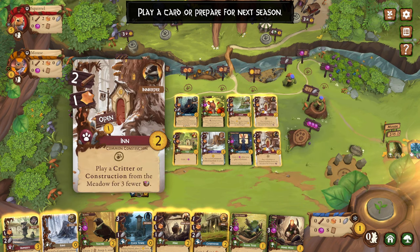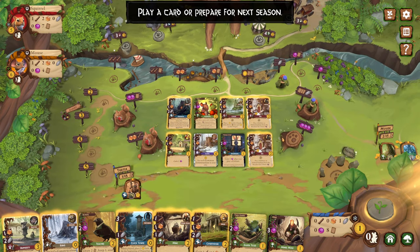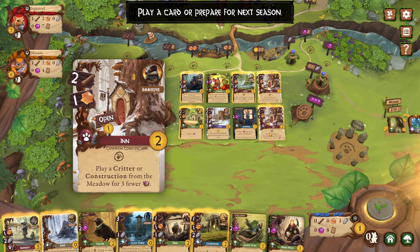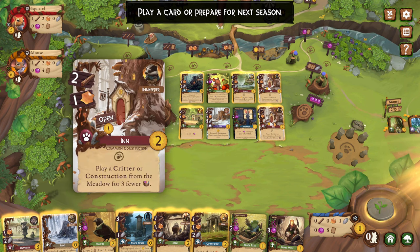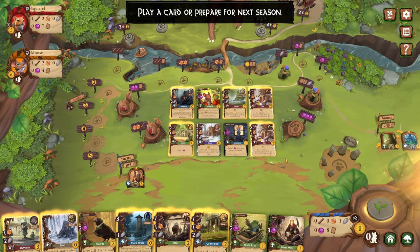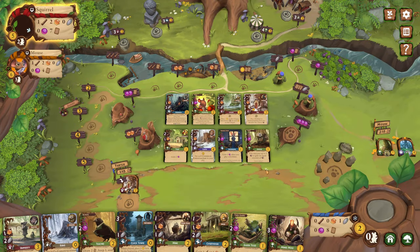Oh, there's the end. It's a berry heavy one. You need berries. What do I want to do? There's an option to play a critter or construction from the meadow for three fewer. That one might be a better option to play honestly, because I think I have the bard in my hand. Okay, I don't. I thought I had the bard. Yeah, let's do this.